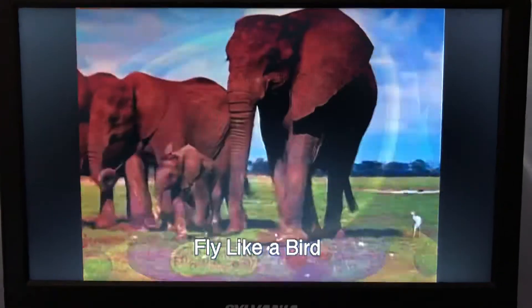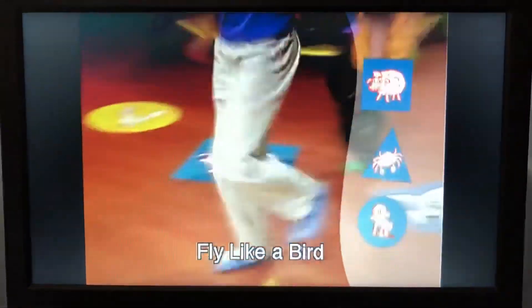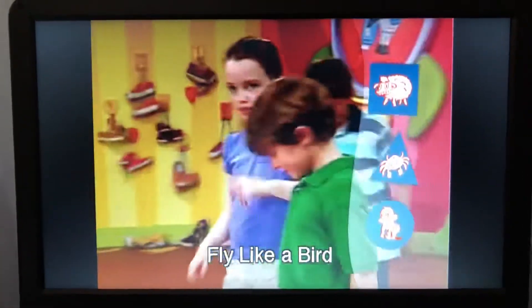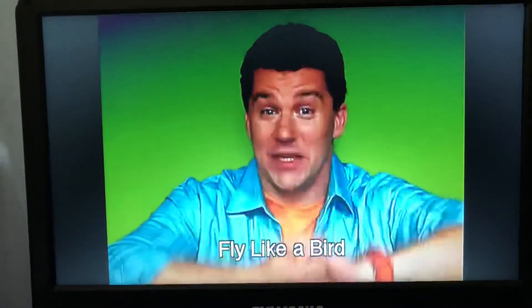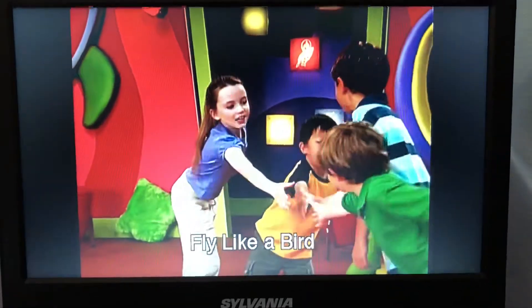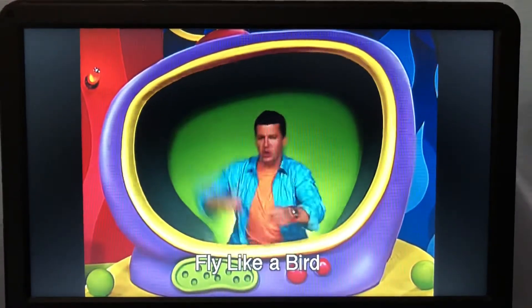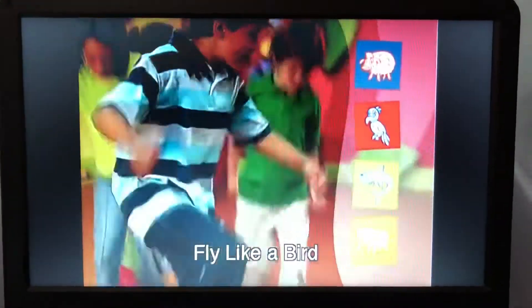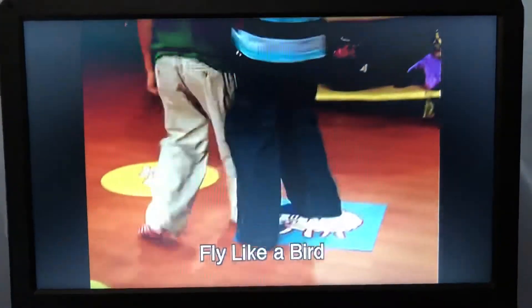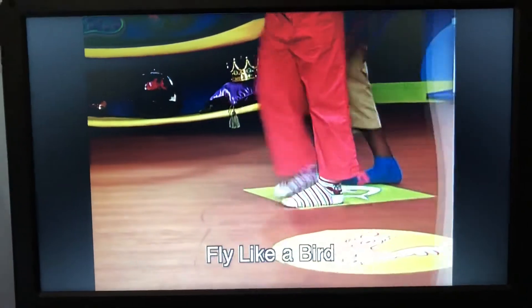Stomp like an elephant to a blue. Now, shake hands with as many players as you can reach. Stomp to a square. Stomp to a red.